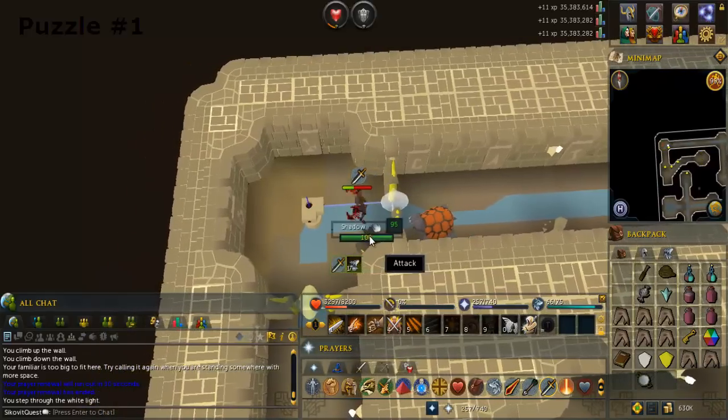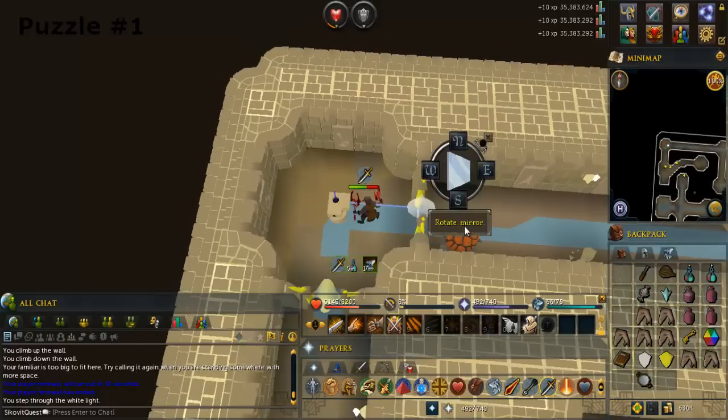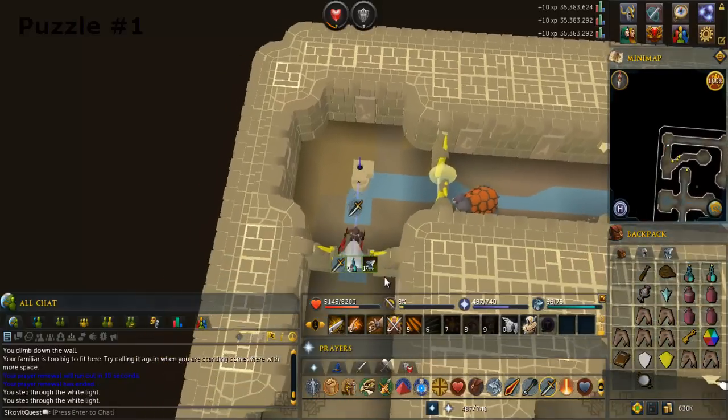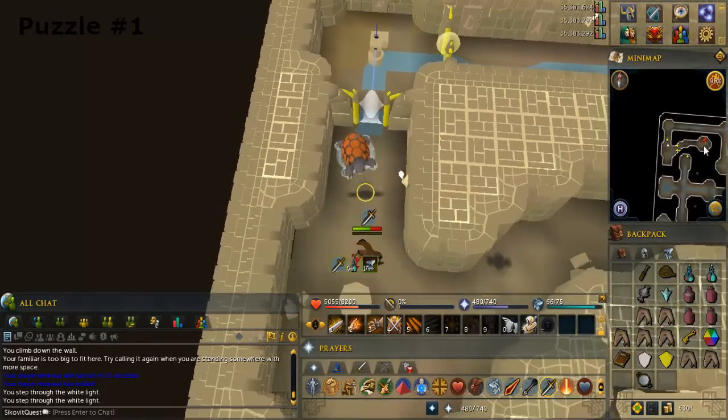Search the pillar and rotate the mirror so the light beam goes south. Pass through a light door, go to the end of the passage, open and search the chest to get two more mirrors and a fractured crystal.